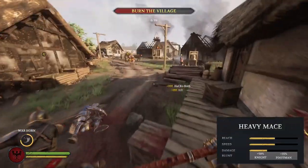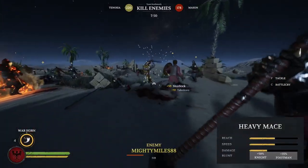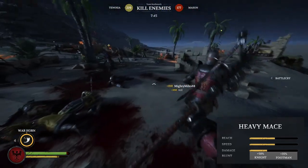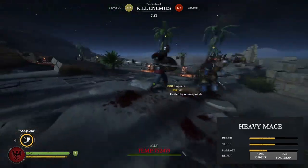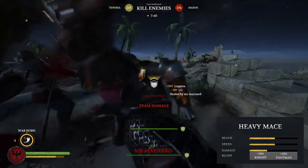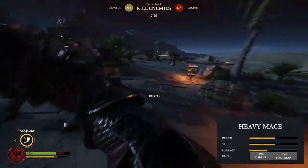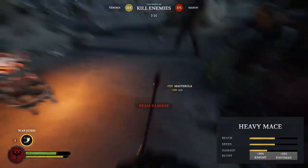Diving into the in-game stats, the heavy mace has 50 percent reach, 50 speed, and deals around 33 damage. These stats don't really speak to how awesome it can be, but they do represent an extremely balanced blunt weapon. In terms of general ability, the heavy mace boasts the typical blunt damage modifier, dealing quite a bit more to knights and footmen.